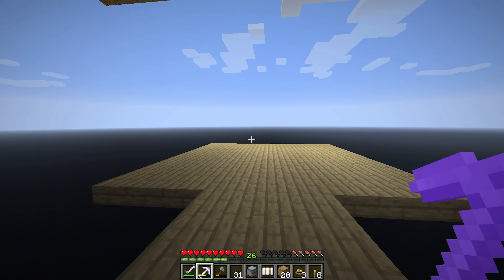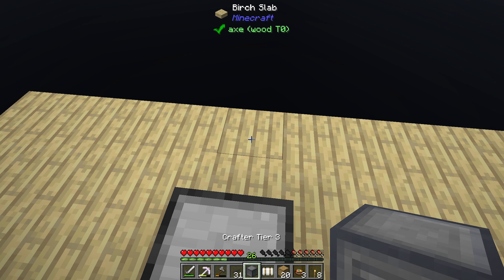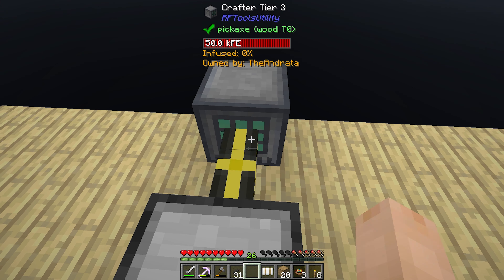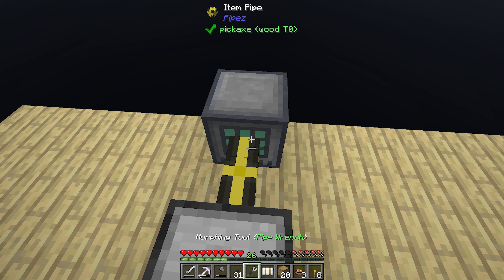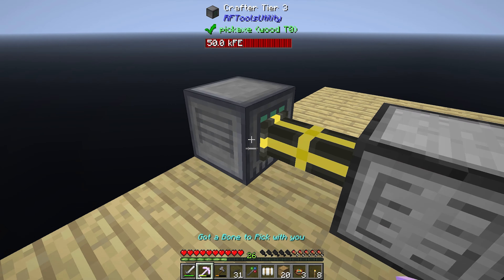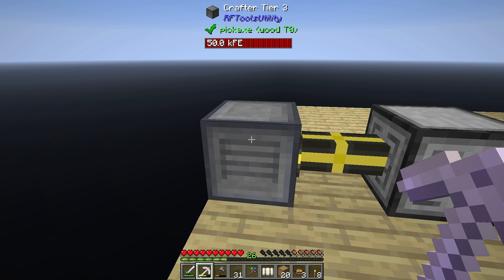So what we want to do is set up our drawer controller, and we're going to center it here. So our drawer controller can go here. Does that look accurate? And then we'll set up our crafter. It's not going to look the greatest, but we'll set our crafter up here with an item pipe connecting the two, set to extract. We're probably going to need to get a speed upgrade on this item pipe, but that's future.